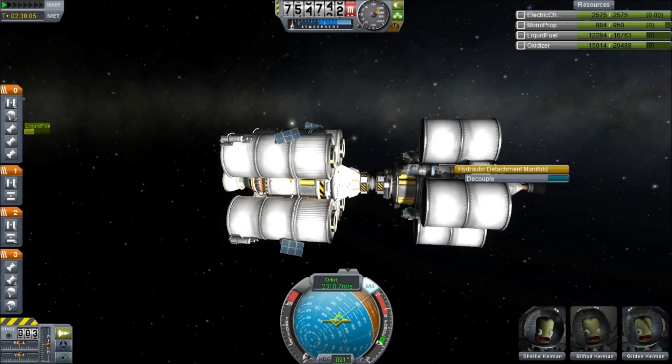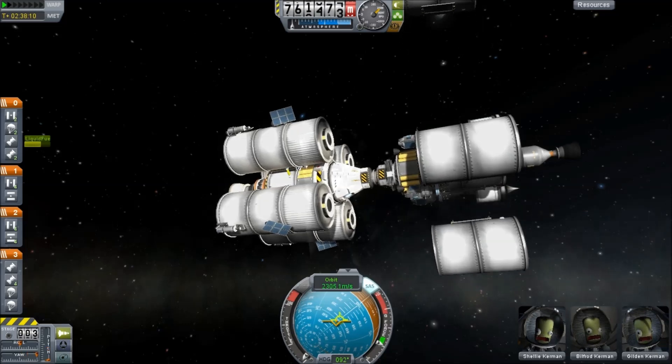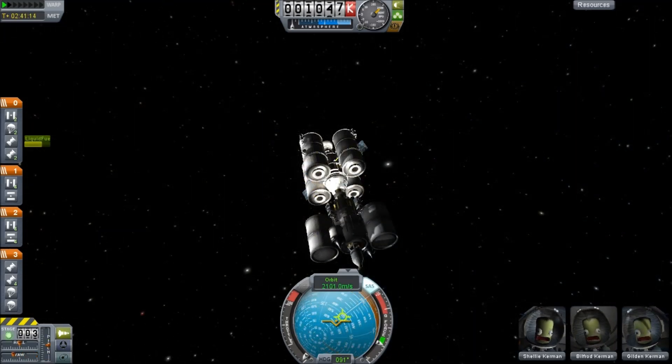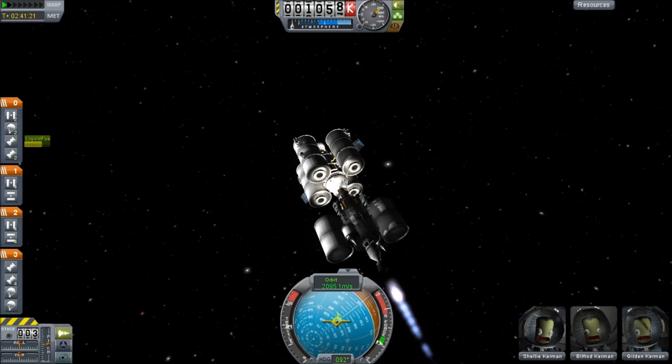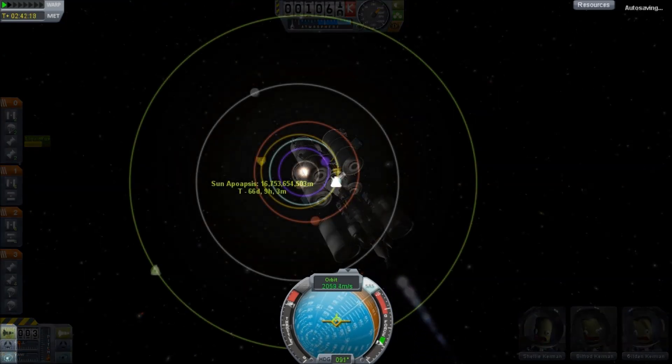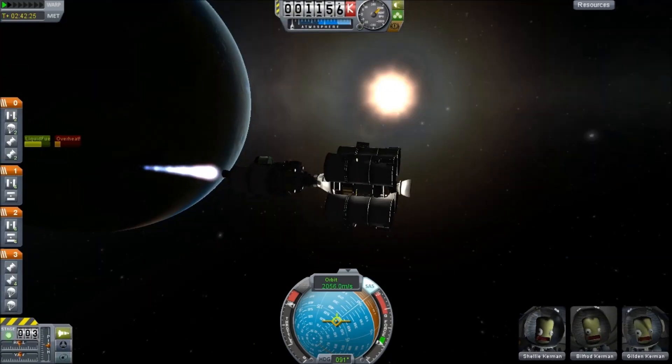Unfortunately the phase wasn't matched, but that's the nature of things. Shut down the engines when you're ejecting stuff because you have a nasty habit of flipping things out. The drive stage also has a bunch of space probes attached to the side — part of the plan is we're going to land on Tylo with the main ship, but the space probes are going to pay visits to all the other Joolian moons.